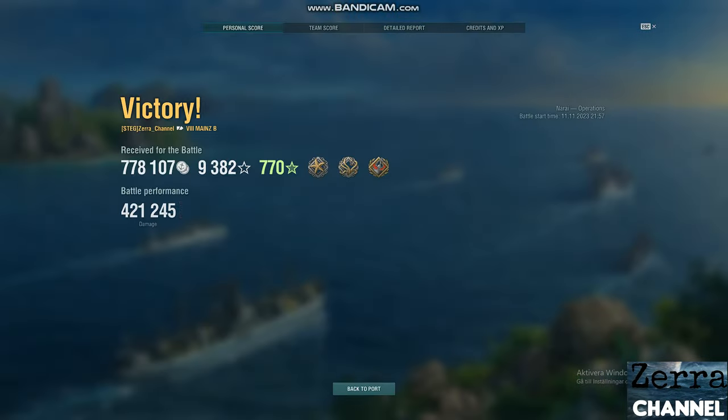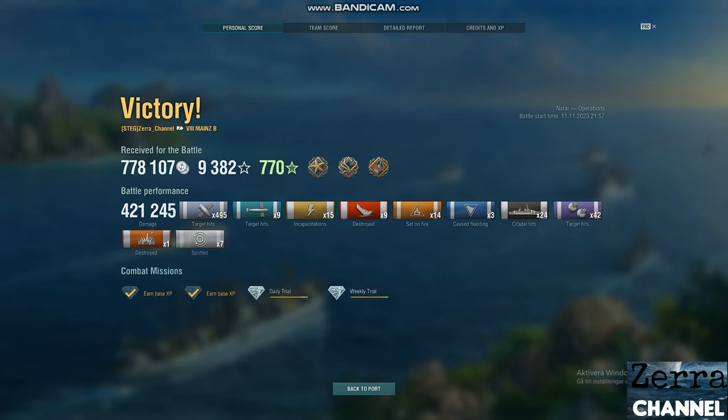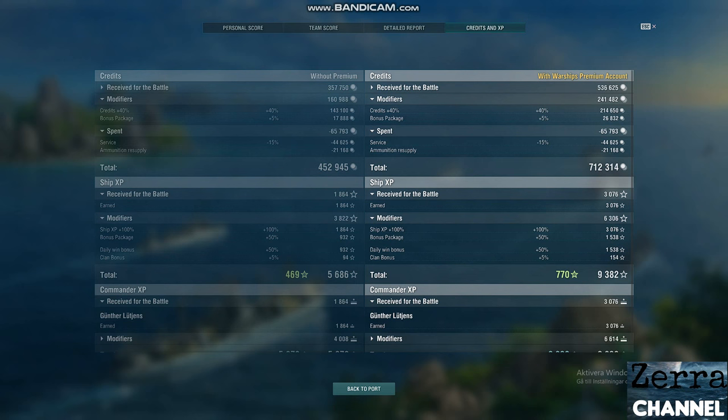Let's talk about my latest battle. I mean — 421 thousand damage, 495 hits, Confederate, 9 kills, 24 citadels. You do make loads of credits. I did not even put the very high economic flags — I believe I used ship XP +100%. You can see what kind of flags I put; not a crazy amount, but it still earns you pretty damn good credits.